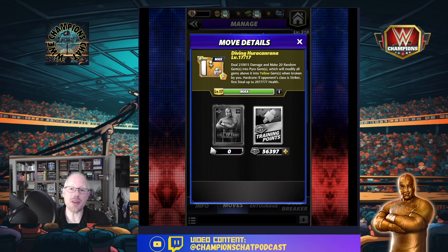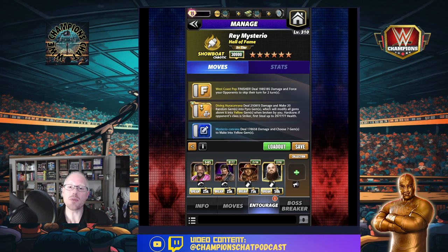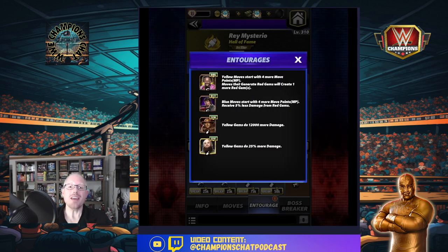If you go up against a striker, the first thing that happens is you steal just under three million health. Then in order to break those pyros you're going to do the Mysterio Hurricanrana - the blue move that deals damage and makes seven yellow gems of your choice. We'll top it off with the West Coast Pop finisher which does just under two million damage and forces your opponents to skip their turn twice. On the entourage I am going to be running double MP trainers. If you have the gear you could potentially take one of these off, or if you have one character that is both blue and yellow MP you'd be able to do that, but for now to start turn one you're going to need both of these in most modes.